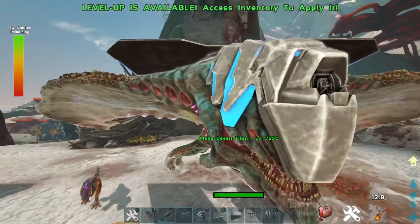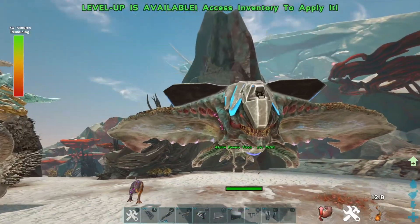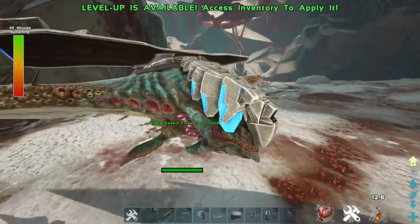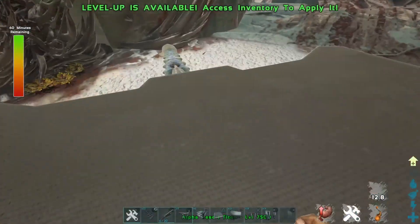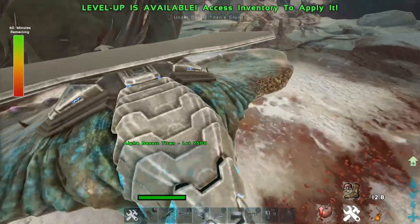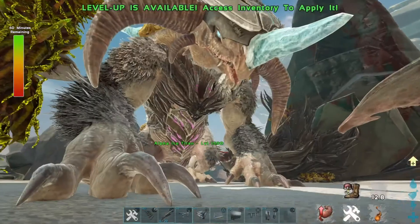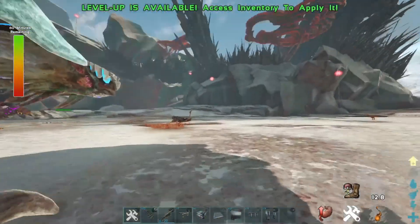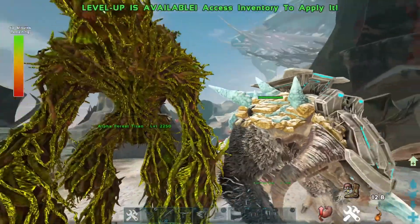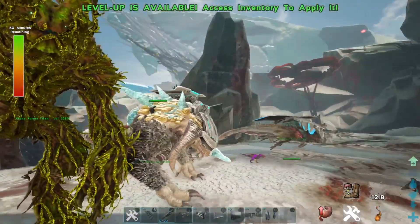These next four are technically Titans, not bosses in the traditional sense, but I'm considering them bosses. The first is the Desert Titan — all three main Titans are tameable except for the last one. Next is the Ice Titan. Just so you know, you fight all of these in the main world, not in an arena. This next one is the Forest Titan — it's the tallest of them all.